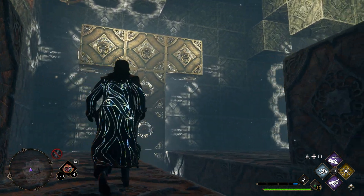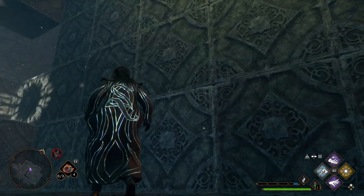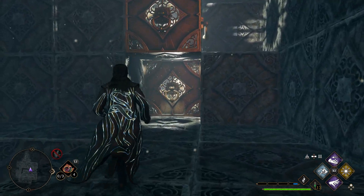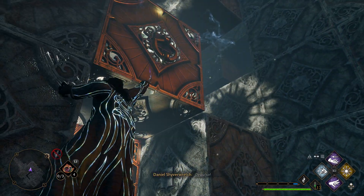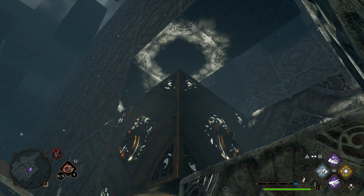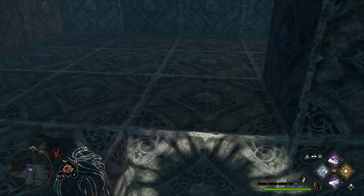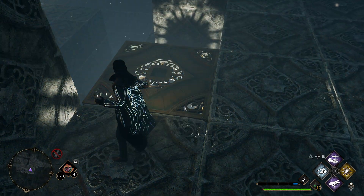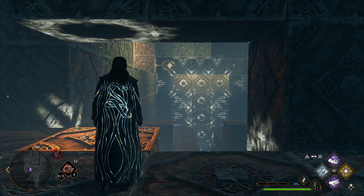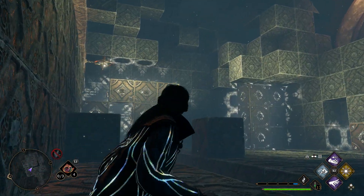I'm wondering if these blocks here in the middle are the key. Maybe we can create kind of a stairway. Can we move you? I'm gonna try and get this block into this little nook. There we are. So if we go ahead and push, we'll have at least the start of a stairway. Off you go.